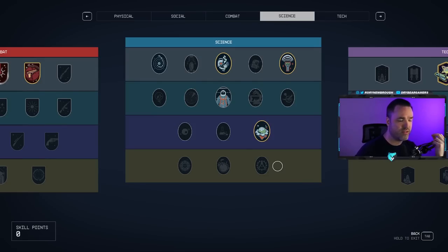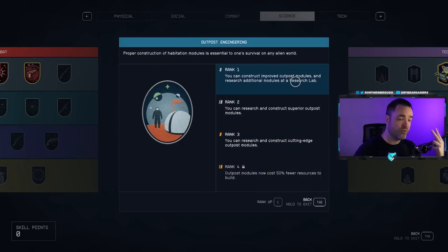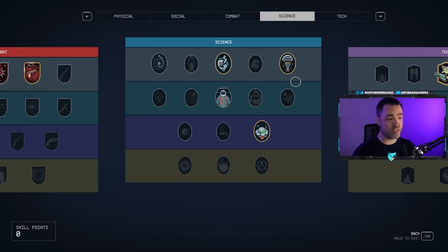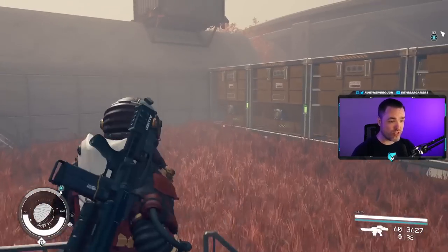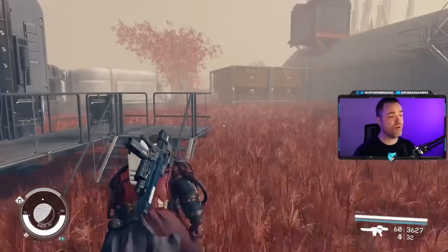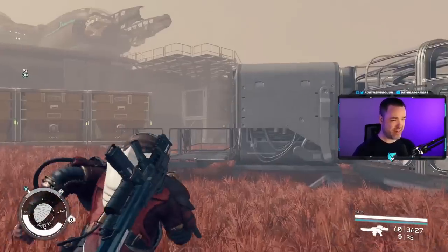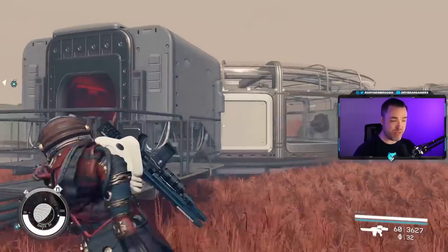To expand your outpost development, there are two main skills to be aware of. The first is under the Science category — Outpost Engineering. This allows you to construct higher-level nodes for your outposts, which is super useful. It can take you from a very small storage item to a medium size, or even bigger sizes twice as large to carry and hold more. You can make bigger modules and get extended versions of the decorations.